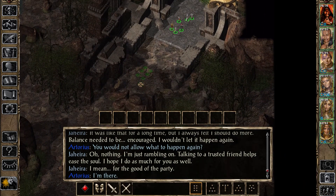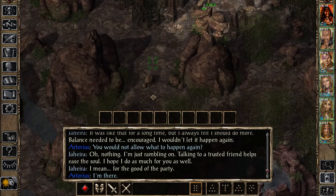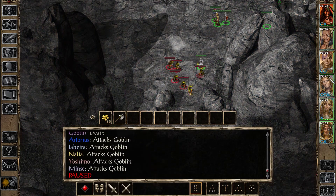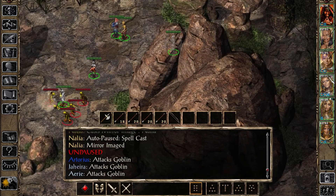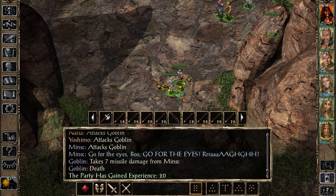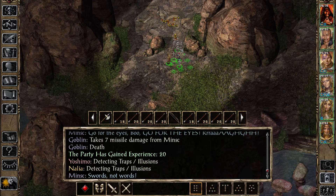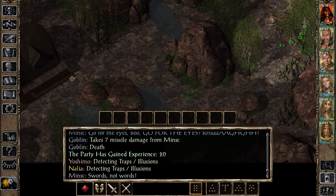Sorry Jahira, but I have no intention of being your rebound - my eyes are set higher. While installing - at you guys' suggestion - the mod to allow me to perform multiple of the stronghold quests, though I think I only did ones allowed by my class, I also stumbled across something that allowed me to romance a certain Drow.